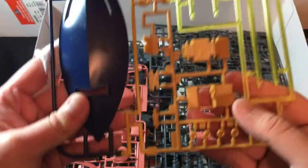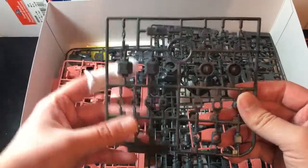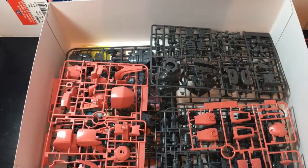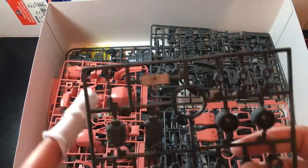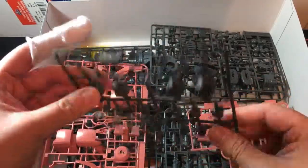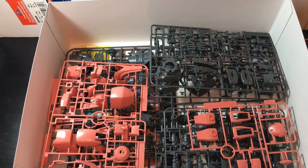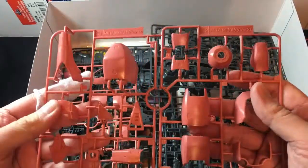Right here you can see the figure of Lalah Sune. The part count is just ridiculous — one, two, three, four, five, six runners, plus massive polycaps, which is different from most modern master grades. This one came out around 2007, so it still uses polycaps — not as many as high grades do, but you still have a whole sprue for them. I've never built a master grade or even seen one in person, and I really underestimated how much bigger the 1/100 scale is.